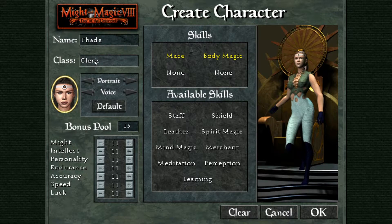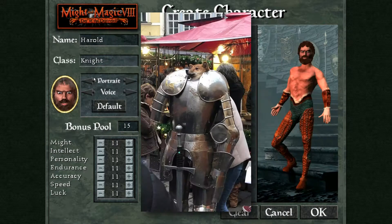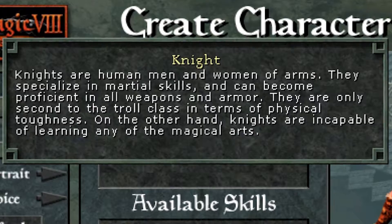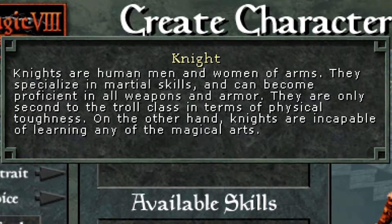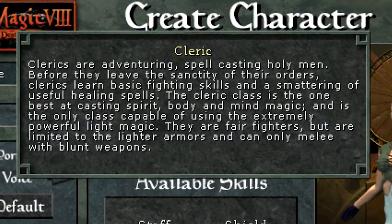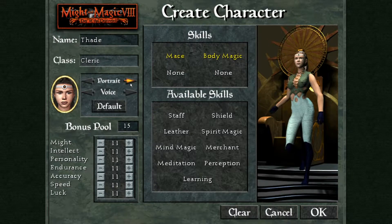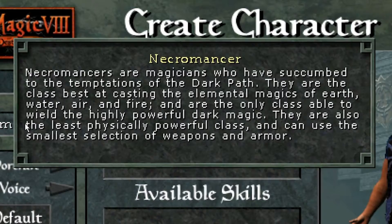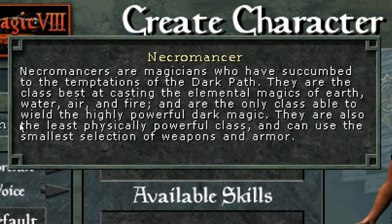One of the two classes that return from the previous games is Knight — the melee weapon master that cannot use any magic but can learn a bunch of utility skills. Then there's Cleric, a healer and a light magic user that's crucial to any party. Now, instead of a sorcerer, we get a Necromancer. It's essentially the same thing, but they also specialize in dark magic right from the beginning.